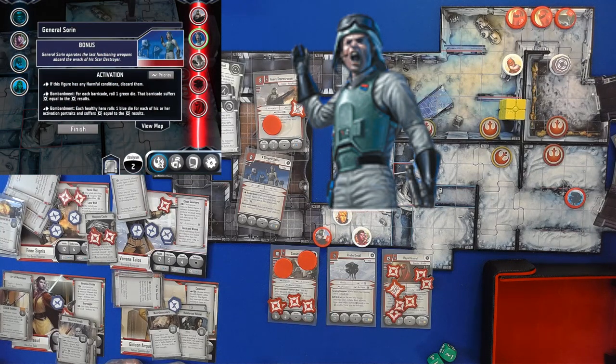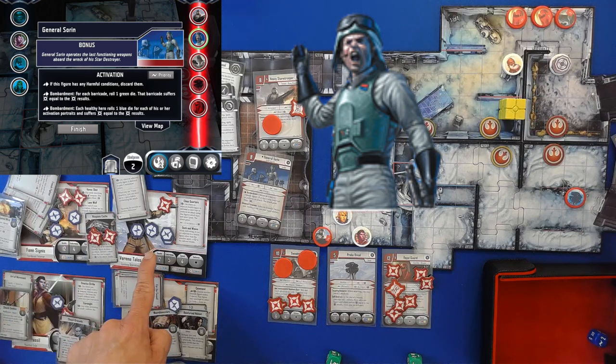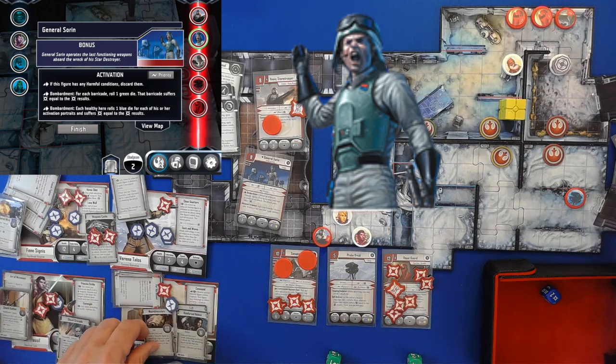No disc. Soaring — each barricade, we roll a green die and one blue die: none, none. Bombardments — each healthy hill rolls one blue die for each activation portrait. None, none, two, one. That's all we're going to do. That is the end of Sorin's turn.